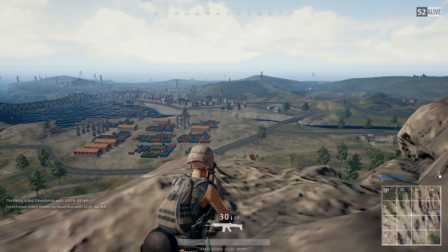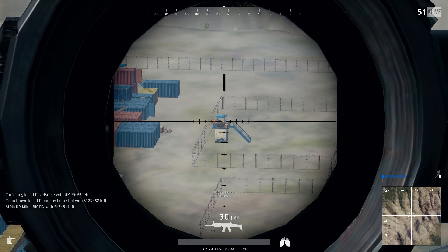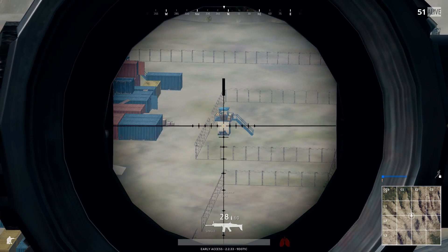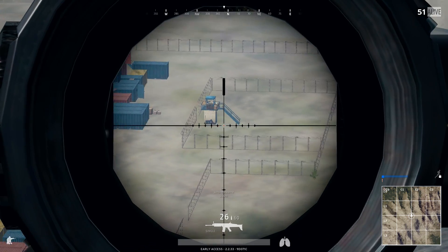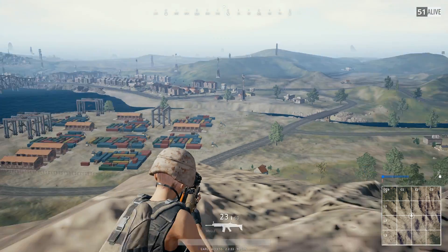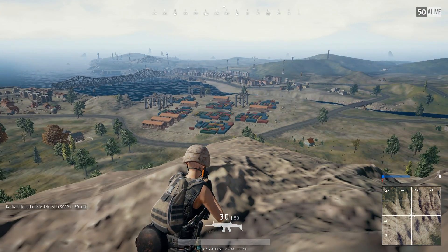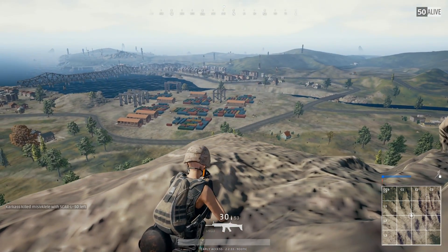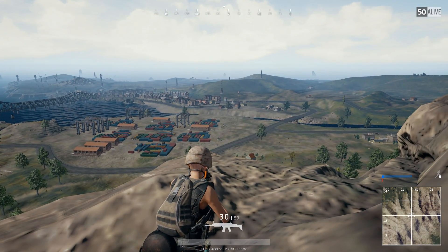Zeroing is quite straightforward. Most of your weapons by default are set to 100 zeroing, meaning the bullet will go right at the middle dot of your scope if the target is 100 meters away. If you want to shoot at a target which is 400 meters away, all you need to do is click zeroing up — the default key bindings are Page Up — and set it to 400, meaning the bullet will travel to 400 meters and you'll still be able to aim with the middle dot of your scope, making far distance shots way easier. If you're a bit more experienced you can skip zeroing and aim with the indicators marked on your scope.